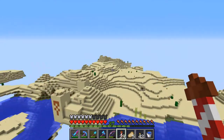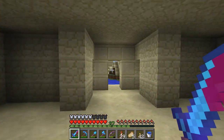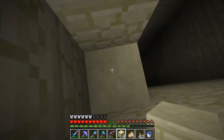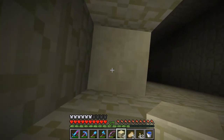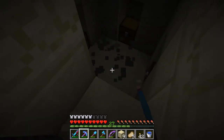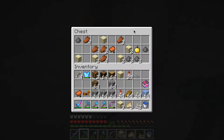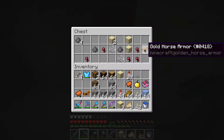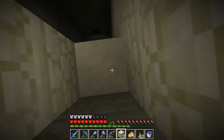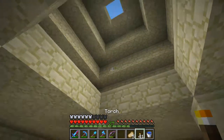Have I checked this one out? I must have done. That's a wooden pressure plate — actually no, it's stone. I have not been here yet. I'll take that, and that, and that's all that's worth taking.